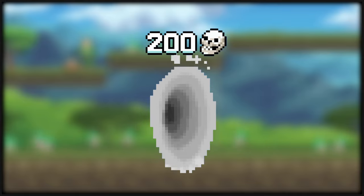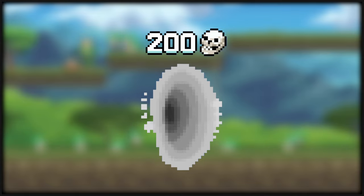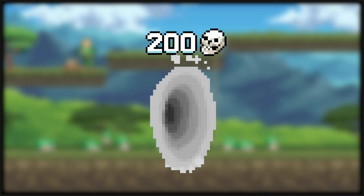The little icon with the number on top of the portal is the amount of kills you need in order to unlock it. As you progress, this number will get higher.